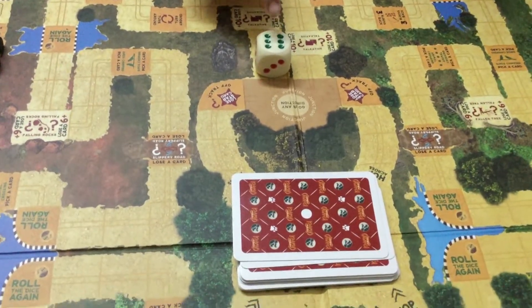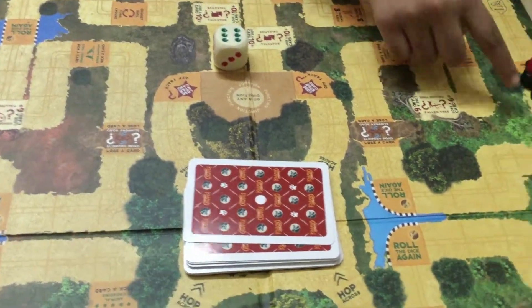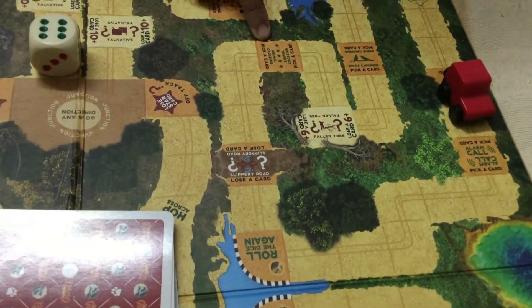So, if I roll an even number, I can take a card from the stack. And it's the same if you land on this, this, and this.